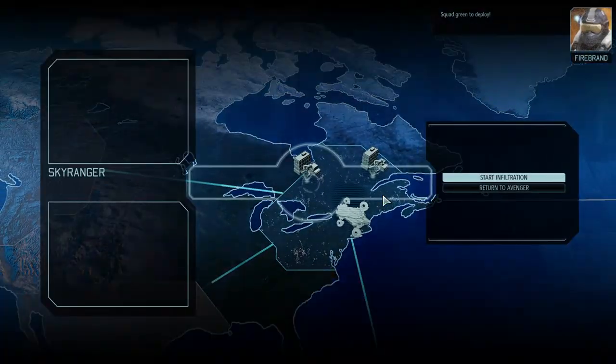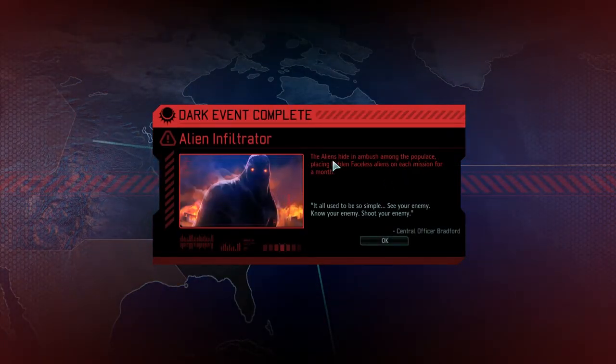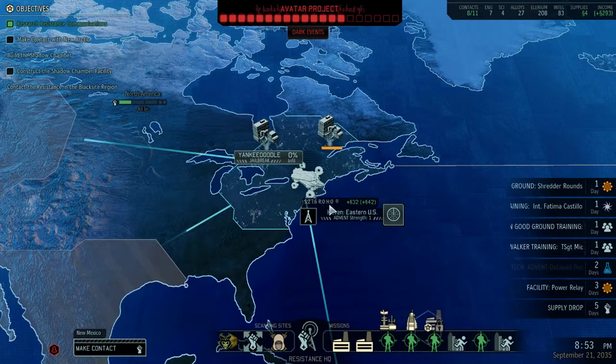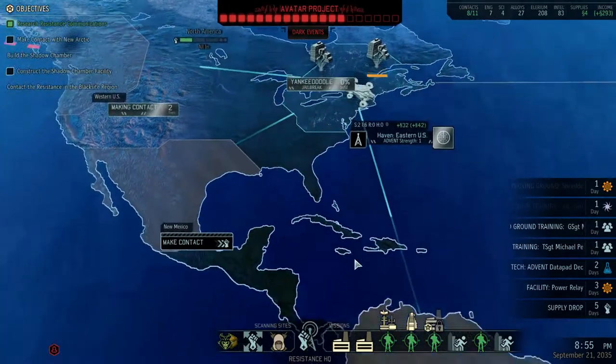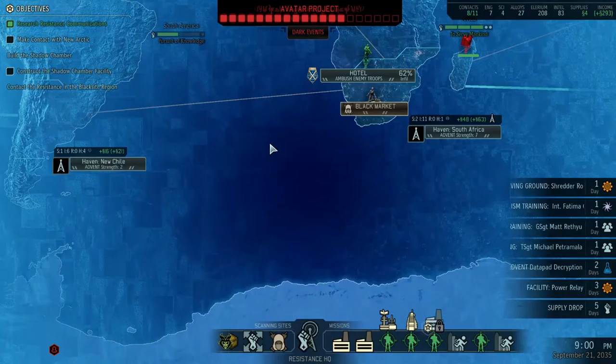Sky ranger deploy, squad green to deploy. Alien infiltrator dark event completed — the aliens hide in ambush among the populace, placing hidden faceless aliens on each mission for a month. Well, we were gonna have that anyway. Oh also alien survivability — alien forces field stronger combat units with a bonus hit point. Brilliant — two dark events to complete back to back. At least they're not tactical upgrades.